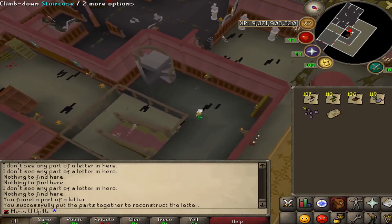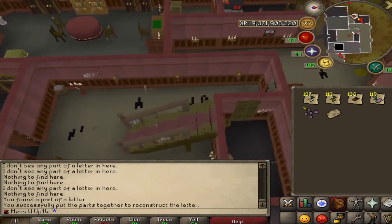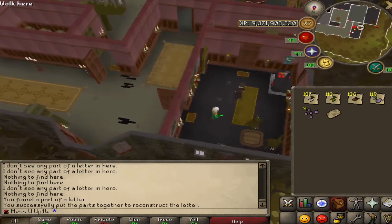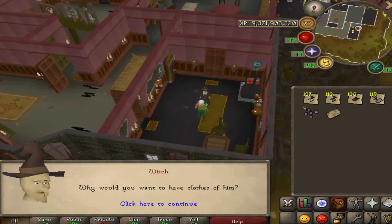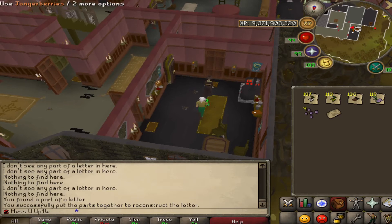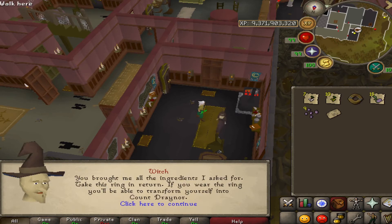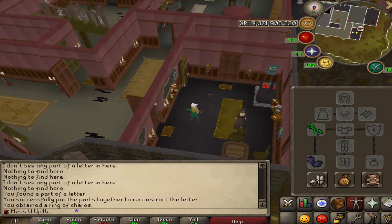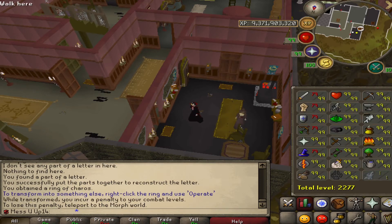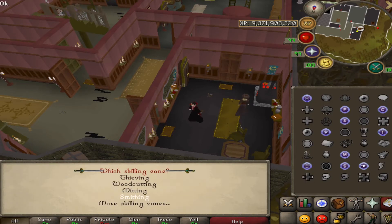Go downstairs and over to the witch, and talk to her. She's going to say she wants these supplies in exchange for a ring. Trade in your supplies — you can have exactly 100 or over 100, just trade them all in. She'll give you the ring. Take off all your armor, put the ring on, because now you're going to need it to go to the meeting of the vampires.